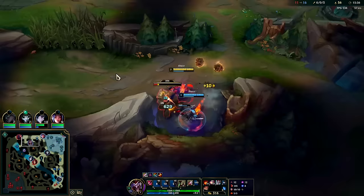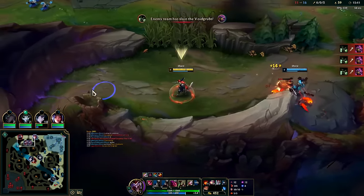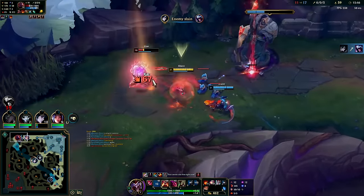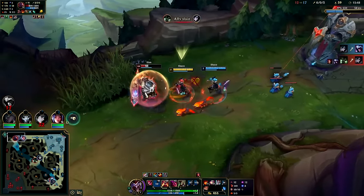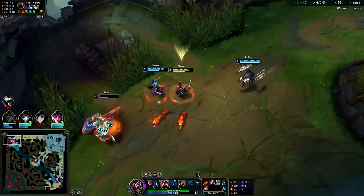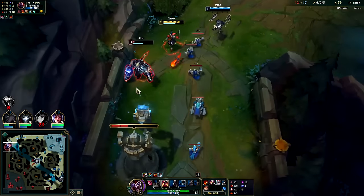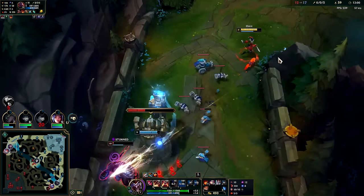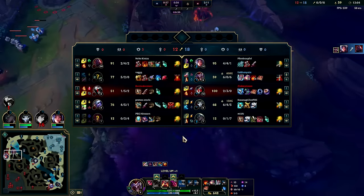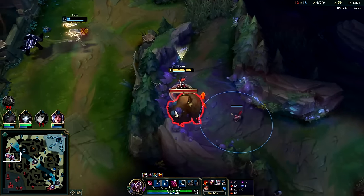Good grief. Probably Luden's now — Luden's into Shadow Flame, that's what I'm thinking. I'll bring my R out and dump him on Sion anyways. My clone might actually be able to get him here if I get my slow on him — actually I couldn't kill him. Irelia did though, so good for her. That was a bummer. Got Mejai's off of him — I'll lay a defensive box for now.